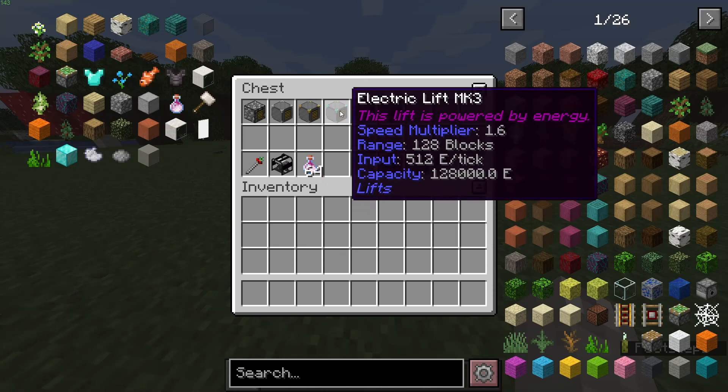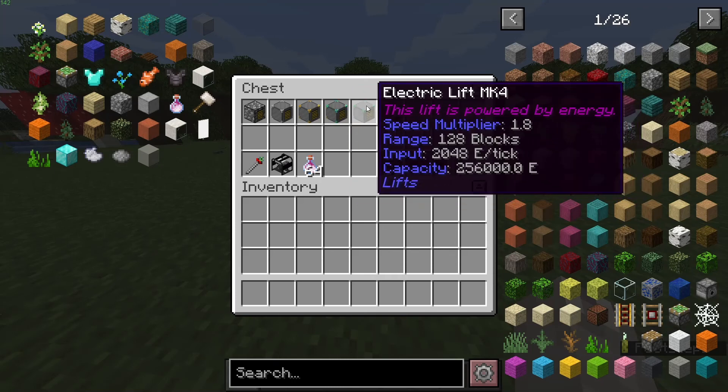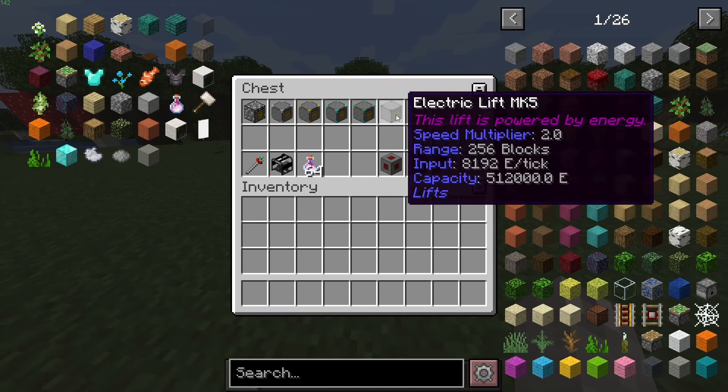As you can see: 1.6 speed, 128 range, 512 input, 128,000 capacity. This one: 1.8 speed, 128 range, 2048 input, 256,000 capacity. And then this last one has a speed multiplier of 2, range of 256, input of 8,192 per tick, and capacity of 512,000.